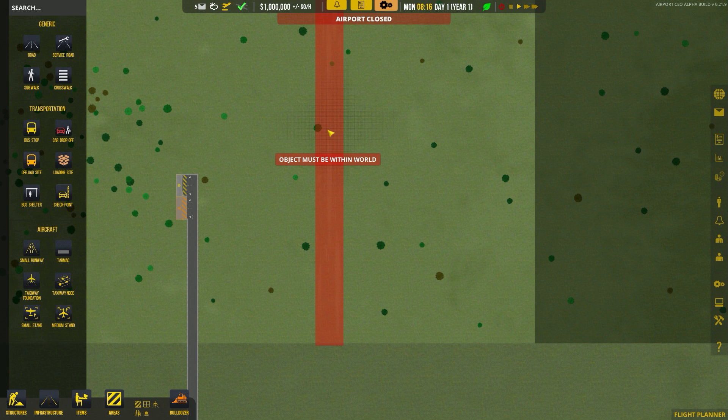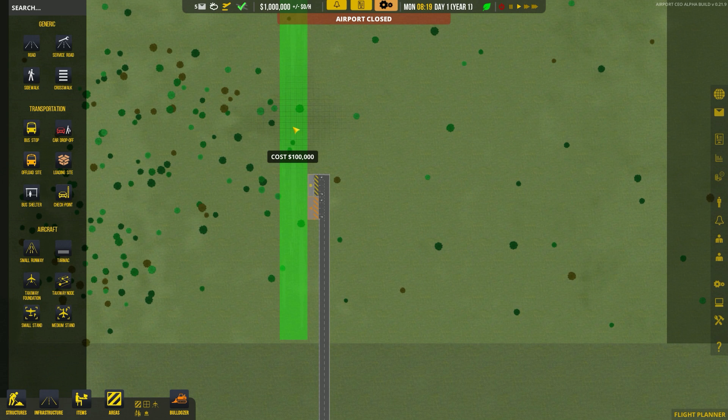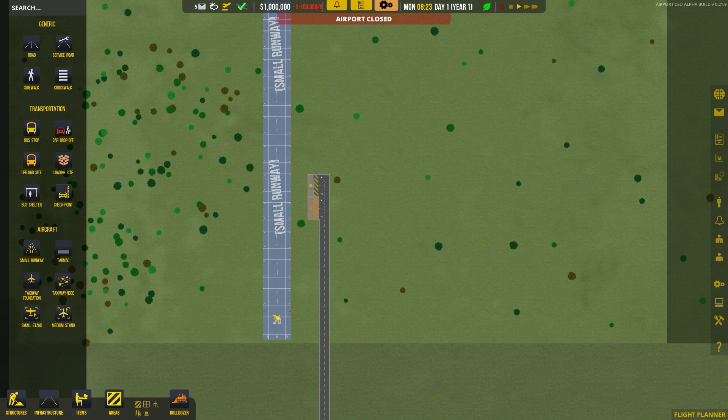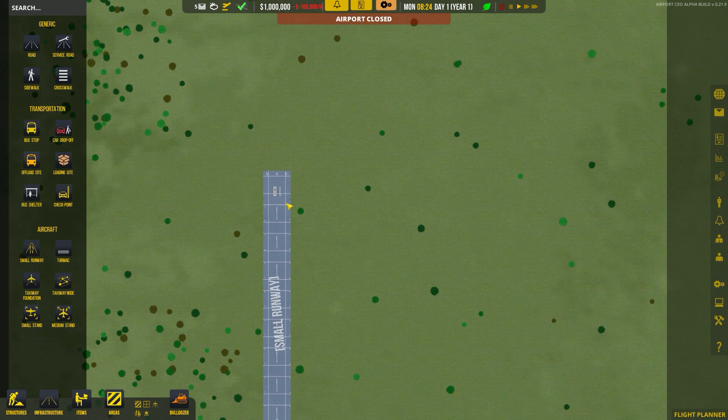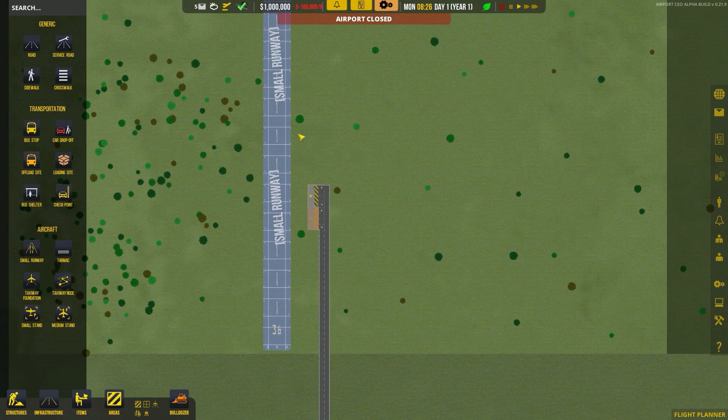A runway is a very expensive piece of the puzzle, but also a very necessary one. I don't want to put it too far — we'll space this out a bit. For now we'll just have one runway like that. We got a heading of 360 and 180, so that's a north-south runway, very common.